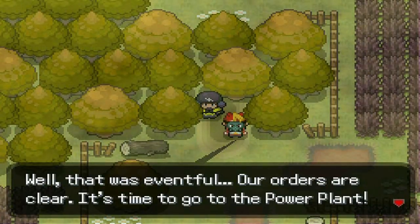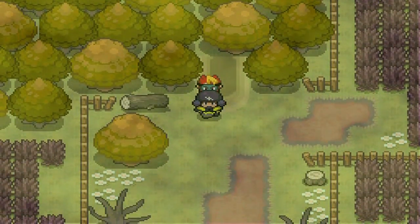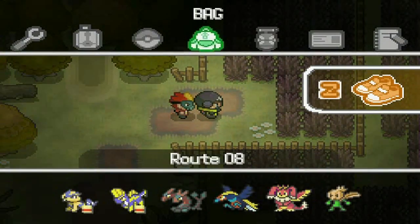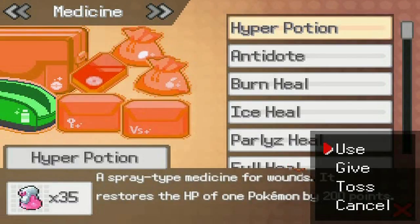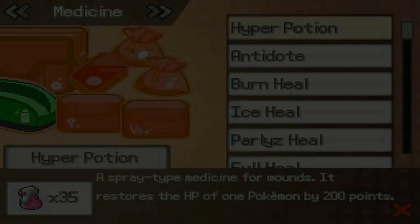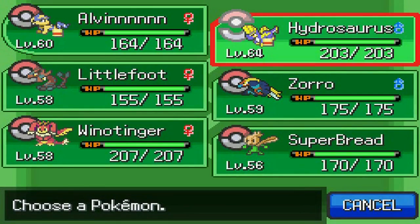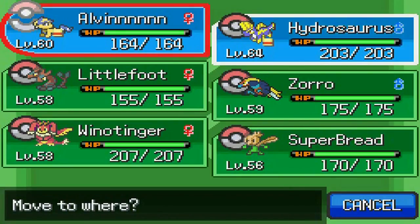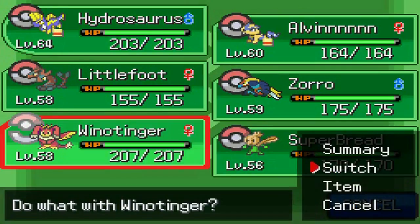Well, that was eventful. Our orders are clear — it's time to go to the power plant now. Let's do this together. Yay, Theo, join me. Not that it really is much of a celebration because I don't still like having Theo along with me, but again I'll give him credit where credit is due. He's certainly matured a lot more since the last time. Oh wait, really? Well, time for me to go back to my Concert Master then. Actually, maybe not — let me go to Wynettinger. I think it's probably time for me to have my Pokemon have their fill.